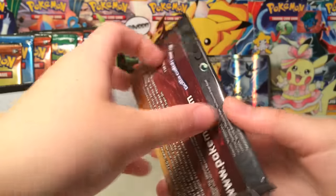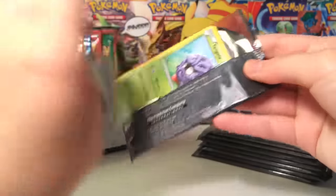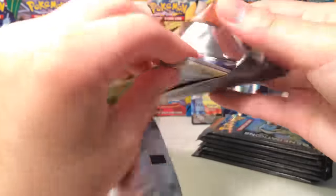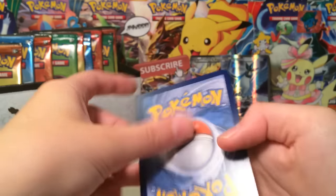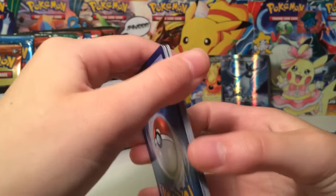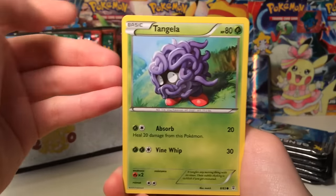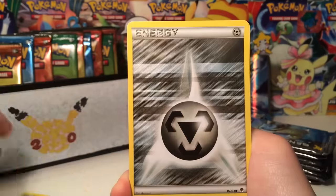That was a fantastic pack — two full arts in one pack, that's insane. Like I was saying, you can check out Over the Top Trading. They actually sell single Generations booster packs, which I think is really cool because a lot of websites don't typically sell loose packs. You can also pick up loose packs for Fates Collide and Steam Siege — they're only $3 per pack. Like, that's so cheap.